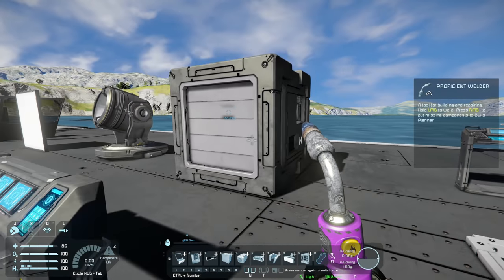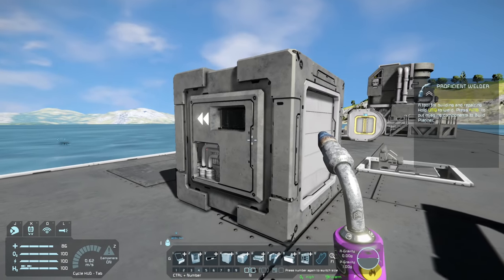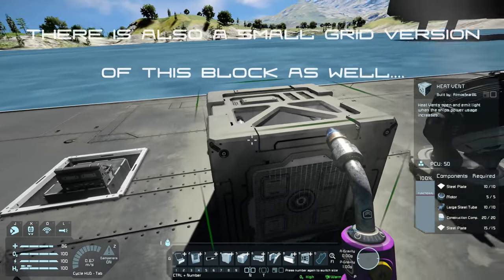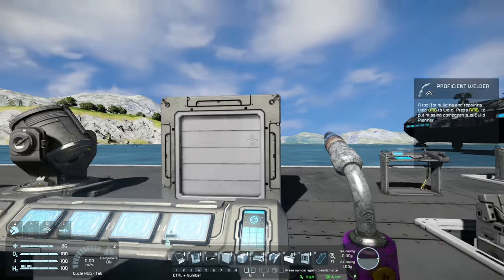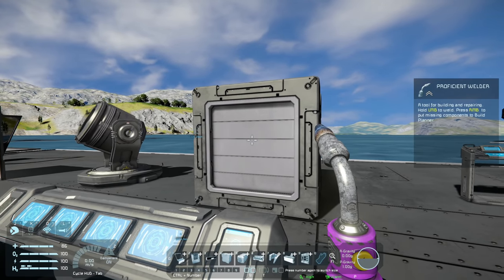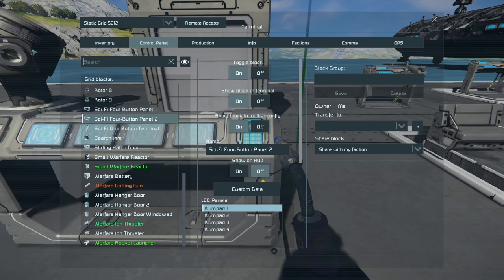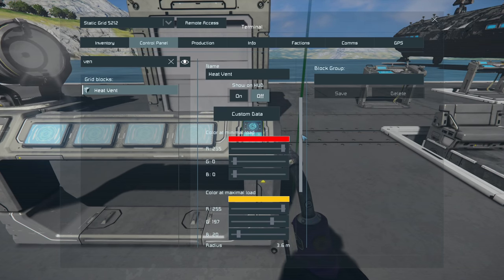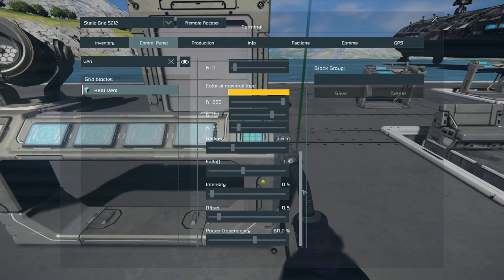Next up is the heat vent, another really interesting block. Not only can you add these to walls for cool interior detail, but this block actually opens its vents and changes color depending on how much power is being drawn from your grid. In the control panel you can see the color at minimal load and the color at maximum load, and it changes based on the electrical load.